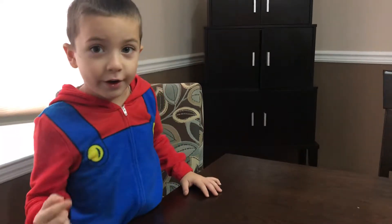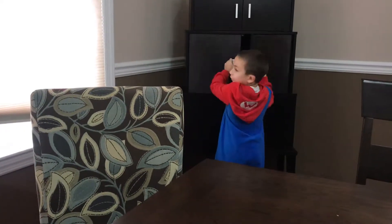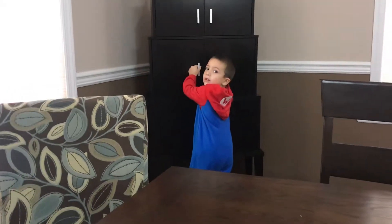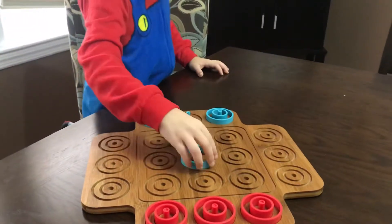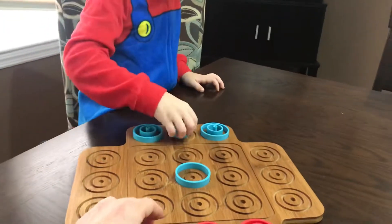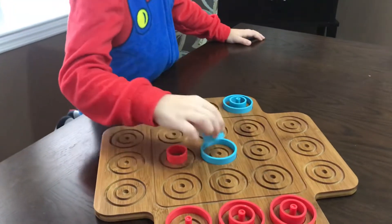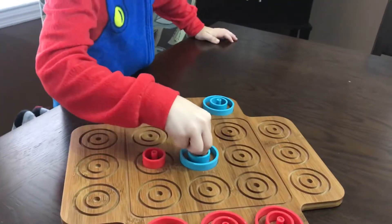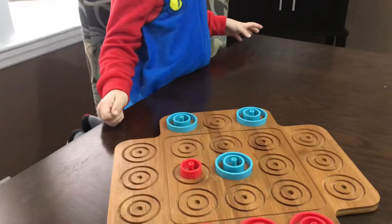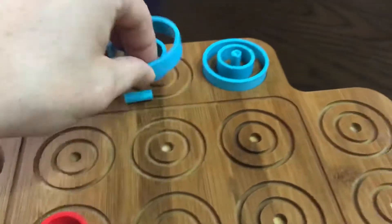Let's get set up. Now we need one hand to play Otrio. You go first. You didn't tell me you won! I won. Dylan got Otrio — he got Otrio by putting all of those pegs in one circle.